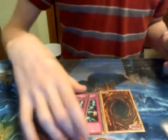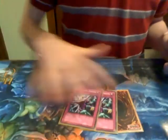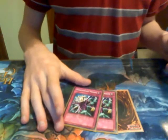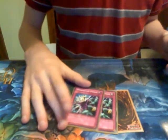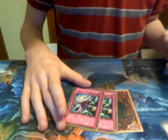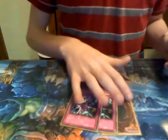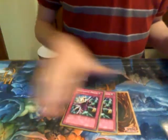Might take out 1 Dimensional Prison for a Dark Bribe, not sure yet. It's way better than Waboku since Lightsworn have gone down a little bit and with all the oppressions going around. Might also take one out for another Waboku — siding Waboku is pretty much too good a card not to have at least 2 of.